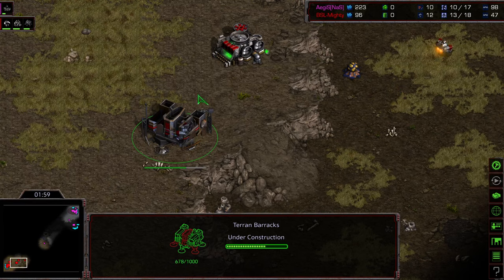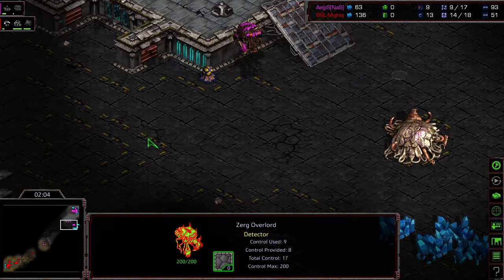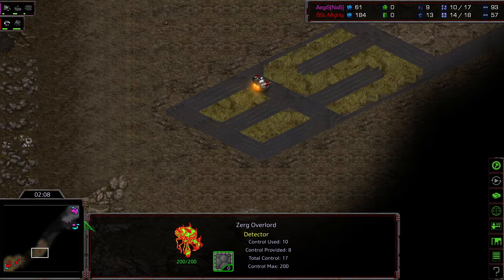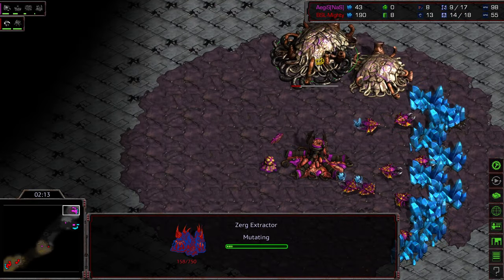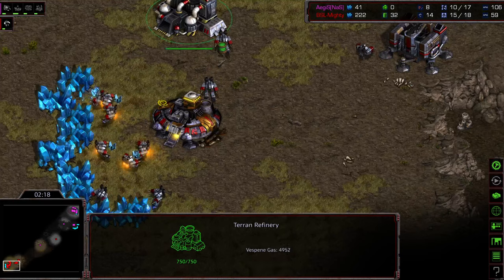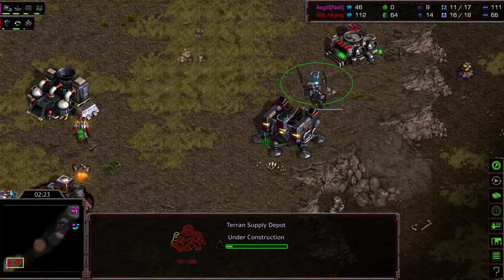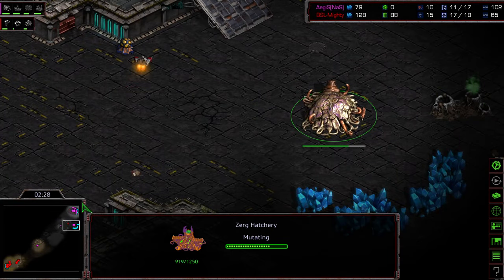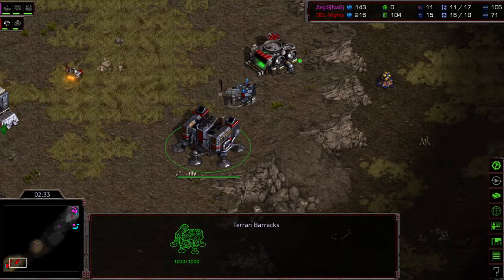Barracks at the natural expansion to blockade any sort of scouting from the actual expansion. One thing Aegis can rely on is an Overlord over the natural at the very least. SCV making his way across. Spawning Pool about a fourth of the way finished. We do have an Extractor plopped down, three SCVs on gas — so this is definitely going to be mech play. And Aegis, interestingly enough, not sending any sort of drones, not even trying to get a drone scout in. I'm wondering if that's going to go into the memory bank for Game 4 for Mighty.